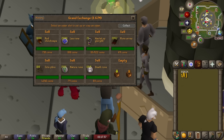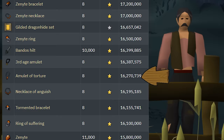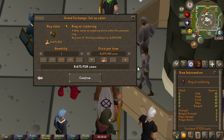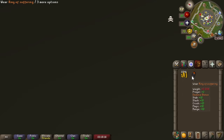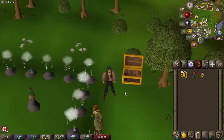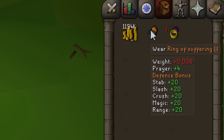We have about 6 mil left over from our Sepulchre grind, so we're doing a bit of a bank sale to afford another kind of expensive item - the Ring of Suffering. We're buying this in hopes it will help our Saradomin trips. This may have been a bit of a waste of money for now, but the Ring of Suffering is a good item and we will get use out of it. First we imbue it, which we just have enough points for - and look at that: 4 prayer bonus, 20 in each defense bonus. This will make us a bit tankier.